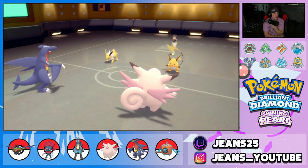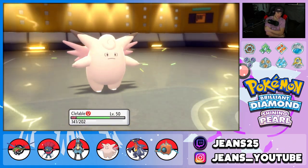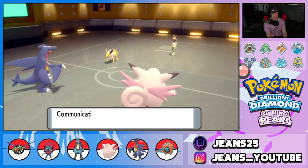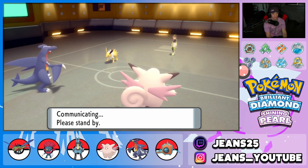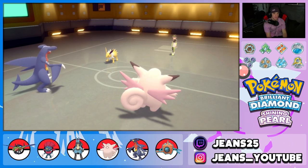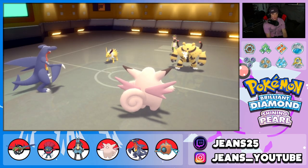Oh no — this guy's rocking Charm and he Bolt Switches out into another electric Pokemon! We do not like that one bit — now we're at minus two Attack. It should still be able to do decent damage, maybe get a crit, but physical attackers are not looking good in this situation. Earthquake's gonna poke here — that thing's rocking a Sitrus Berry, good call by him.